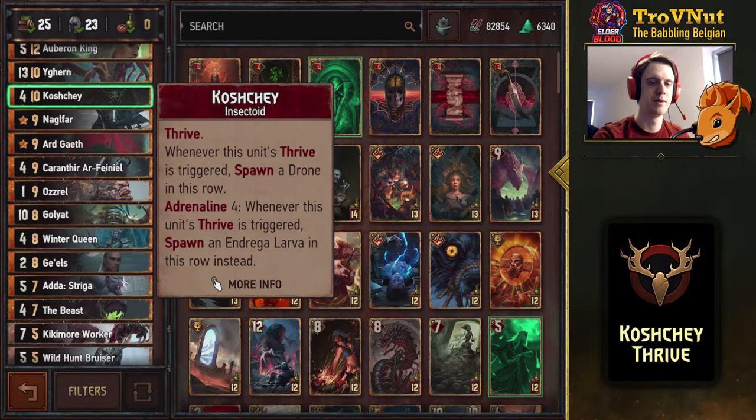Play Karantir or Koschei with 4 or fewer cards remaining to trigger the better ability. Without Adrenaline 4, Koschei has Thrive and spawns a drone on this row whenever Thrive triggers. At Adrenaline 4, it spawns an Endrega Larva instead — another Thrive unit in one go. If you play Koschei with Karantir, you trigger the Thrive immediately giving you that extra Endrega Larva. It's limiting in that you need to play it by end of round, but it has a lot of point potential if your opponent doesn't answer correctly.